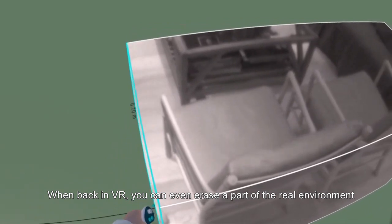When back in VR, you can even erase a part of the real environment by editing the pass-through shape.